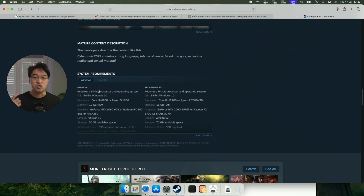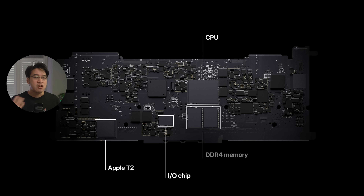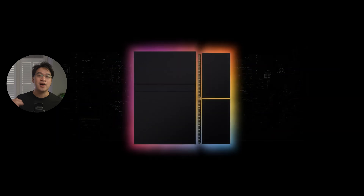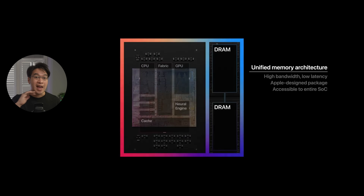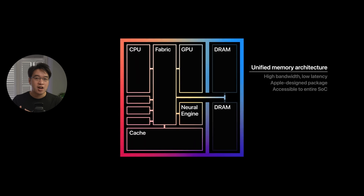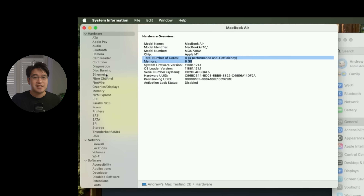The Windows version asks for 12 gigabytes of RAM, but that assumes you also have 6 gigabytes of VRAM on a dedicated GPU. On a Mac, there's no dedicated graphics memory — it's unified memory, and that's both a good and a bad thing. That 8 gigabytes of unified memory is doing everything, including macOS background tasks, the game itself, video textures, and GPU rendering. Even the Switch 2 can play Cyberpunk 2077, and that has 12 gigabytes of RAM — and this MacBook Air has less than that.